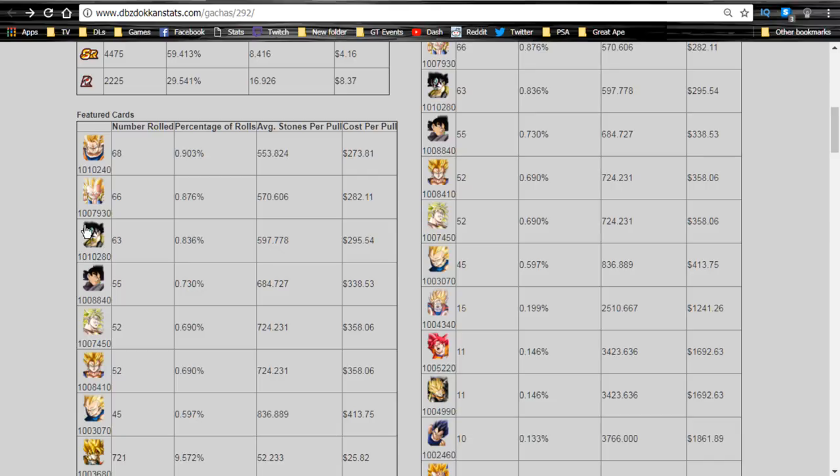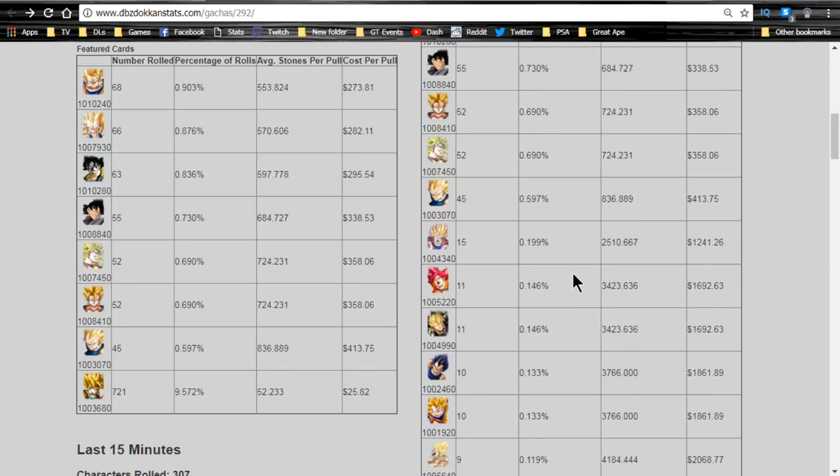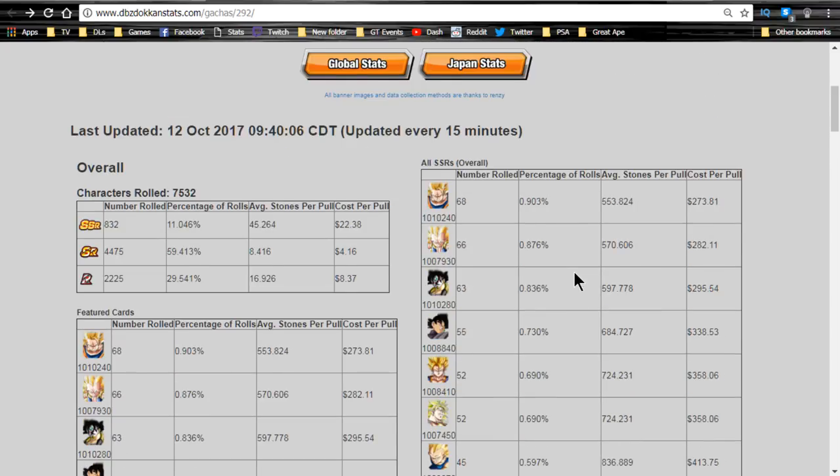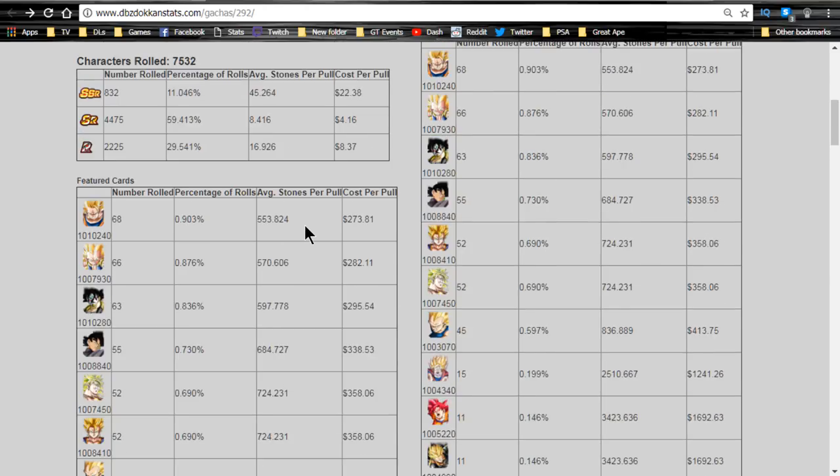The only units on this banner I don't actually have are Mass Saiyan Bardock and Super Saiyan 3 Angel Goku. Mass Saiyan Bardock is not a Dokkan exclusive - he can be available on any banner. His pull rate on non-featured banners is going to be about 0.1 to 0.2 percent as you can see on the right hand side of the screen, but he will be featured on other banners and available on a lot of them in the future.